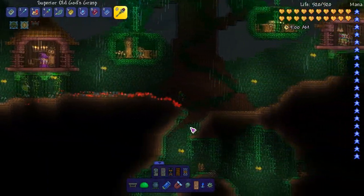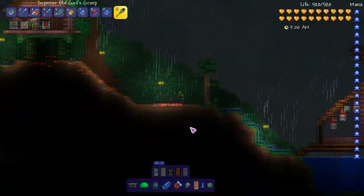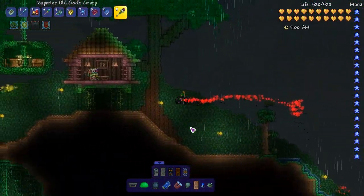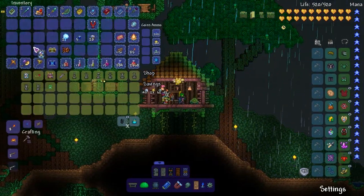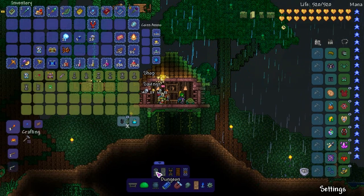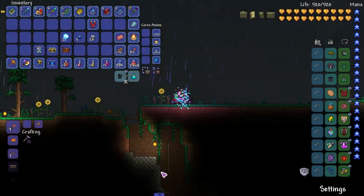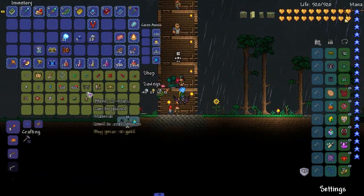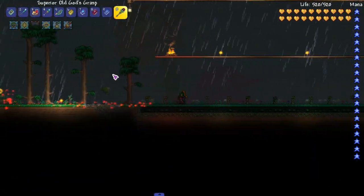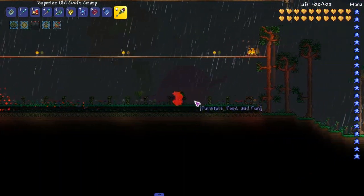We need an imbuing station from the witch doctor. I'm gonna call it the contamination station — sounds better. I need easy-to-find worms. We're gonna buy another contaminant so I don't waste one.